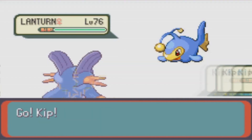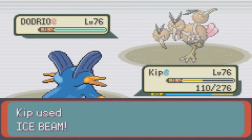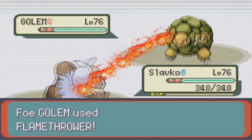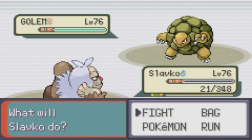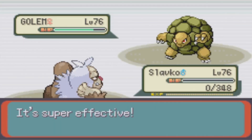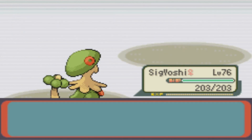The last fight of this round goes a lot faster. Kip Earthquakes and one-shots the opening Lanturn. Dodrio comes in and uses Steel Wing, I use Ice Beam, and then it finishes me off with Double Edge, which also does enough recoil damage to KO itself as well. The last Pokemon is Golem, and for some reason I bring in Slavko. In the end it doesn't matter — Sig can easily one-shot Golem with quad-effective Grass moves, and even Brick Break should do fine. I guess I just wanted to make sure that RNG didn't mess me up with picking the wrong moves or skipping my turn, so I assume that's why I brought in Slav first just to do some damage for the assured KO, but I still find that kind of unnecessary.